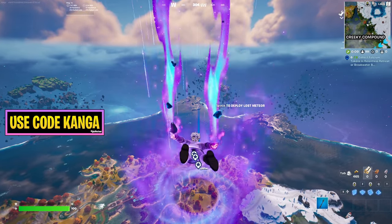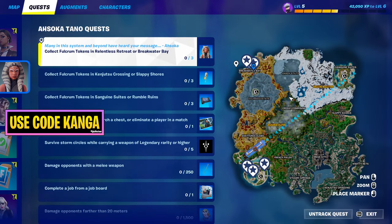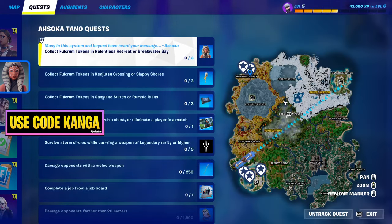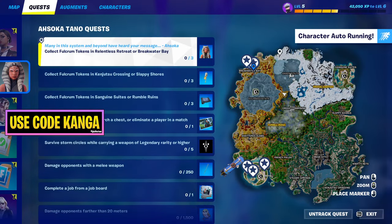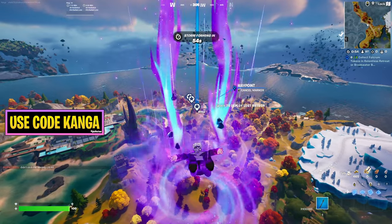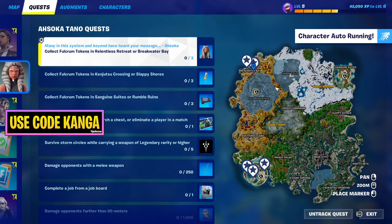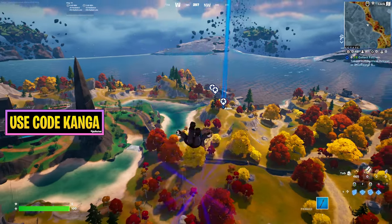One of the new Fortnite quests is to collect Fulcrum tokens in Relentless Retreat or in Breakwater Bay. I'll be going to Breakwater Bay for this video — hopefully fewer people — but either location will work. Once you get down there, you just have to collect three of those tokens, and that is how you unlock the Ahsoka outfit, as you can see right there. So just these three, and I'll head on down into Breakwater Bay.